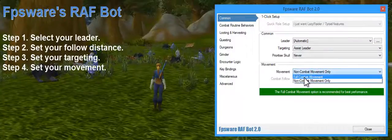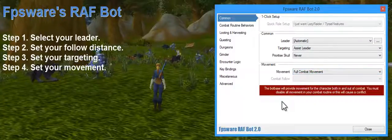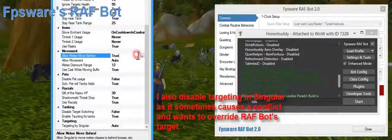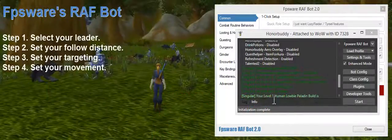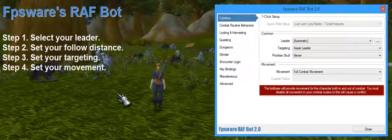Personally I prefer to use full combat movement. Full combat movement means the bot base is responsible for movement in and out of combat. As such, you need to disable movement within your combat routine — in this case I'm using Singular. This ensures there's no conflicting priorities between the combat routine and the bot base; you don't want them both fighting over movement.